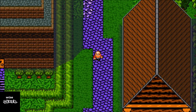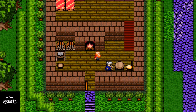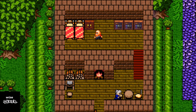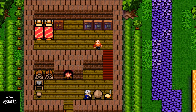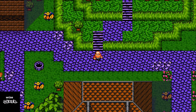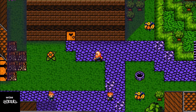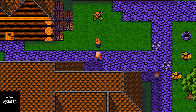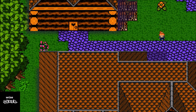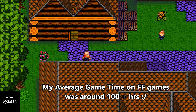As far as items go, they are hidden throughout the world and also inside treasure boxes. When you enter a house, check all the bookcases, cupboards, and drawers — you'll find gold and useful items. I even check the drinking wells, a habit I picked up from older games. I check pretty much everything, which is why it used to take me so many hours to finish games.